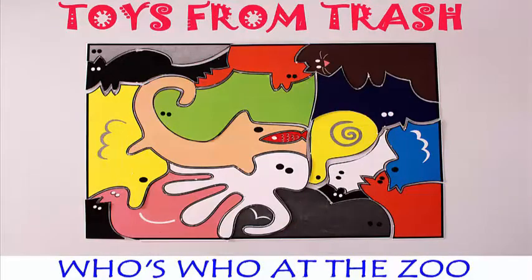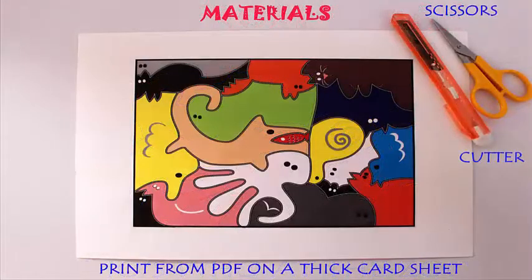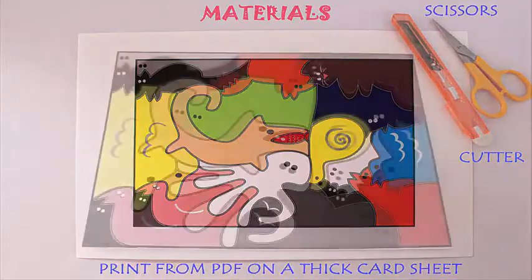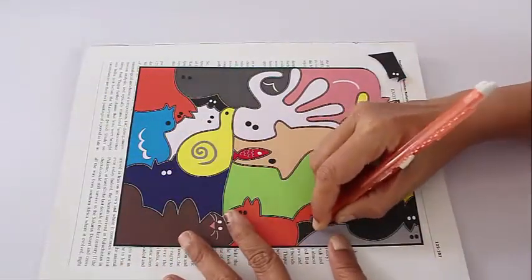This is a very beautiful one on the animals. First of all, you can print it on a small stiff card sheet. After that, you can paint it with a mohawk color. There are about 20 different animals.